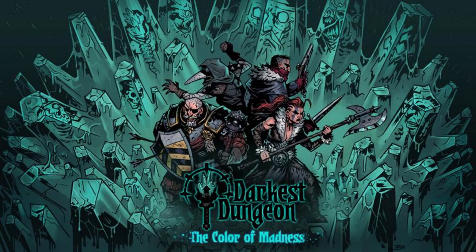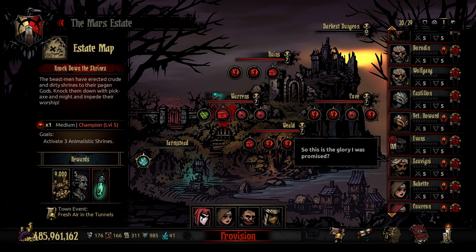Number 8. The best team composition for the Color of Madness's Endless Harvest mode is, in ranks 1 to 4: Shieldbreaker, Highwayman, Vestal, and Jester. They're a perfect mix of dealing damage, armor piercing, healing, de-stressing, and with proper skill sets this composition has access to both bleeds and blights.